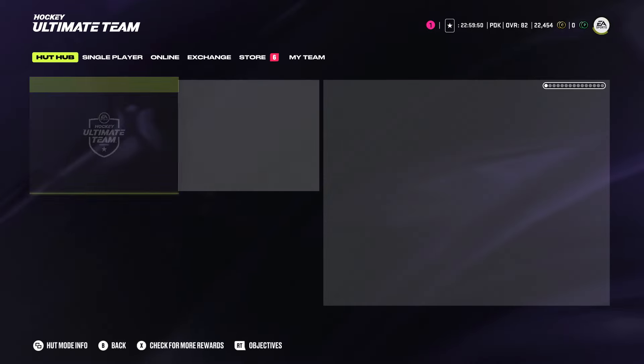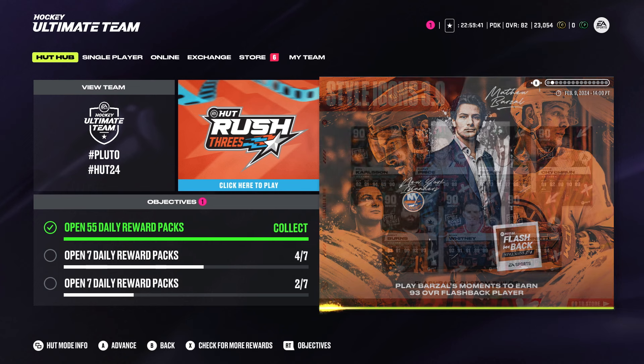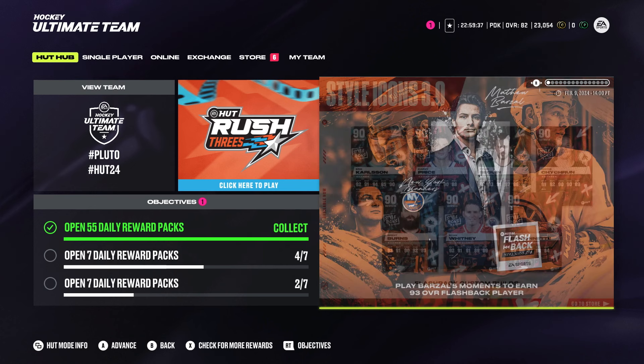Yo, what's up everybody? It's your boy Pata back with another video on the channel. Today's video, we're going to show you guys how you can earn a 93 overall flashback Matthew Barzell card in Hockey Ultimate Team. So drop a like, subscribe to the channel if you guys are new, and let's get right into this video.